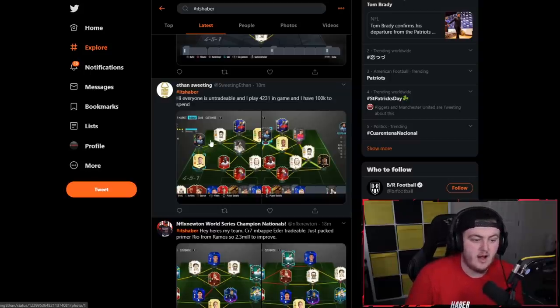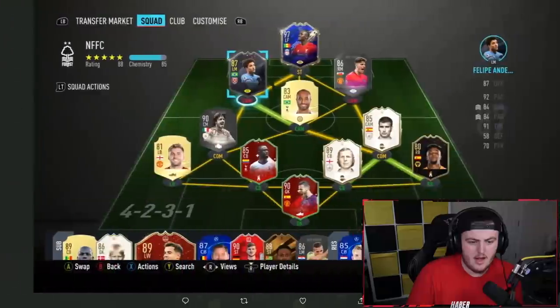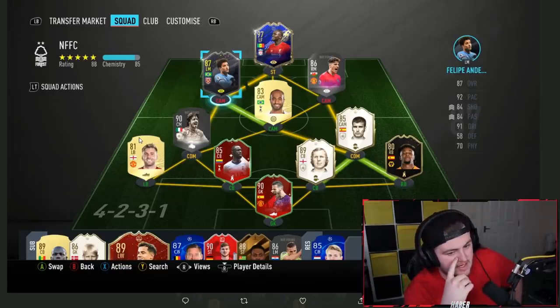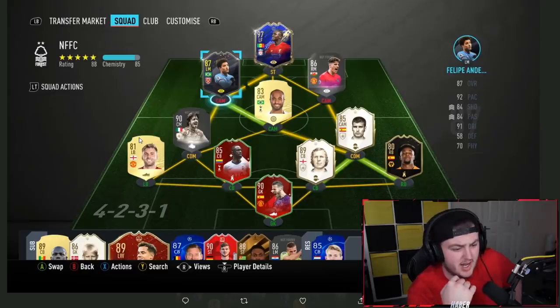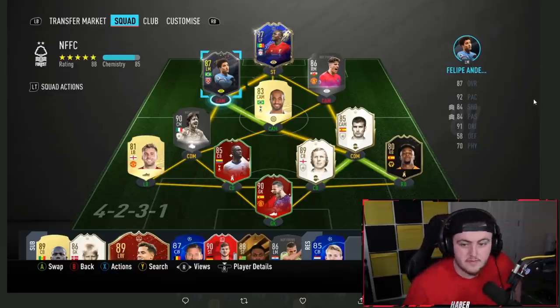Next one from Ethan who says hi, he's got 100,000 coins to spend and plays 4-2-3-1 in game. Note that the 'not found' glitch has been happening all day — not sure why. With 100k you can't really improve the squad massively. I'd upgrade Adama Traore to second inform Wan-Bissaka, and I'd probably upgrade Luke Shaw to a better left back — there are probably options for less than 100k. Then just work towards Icon Swaps.